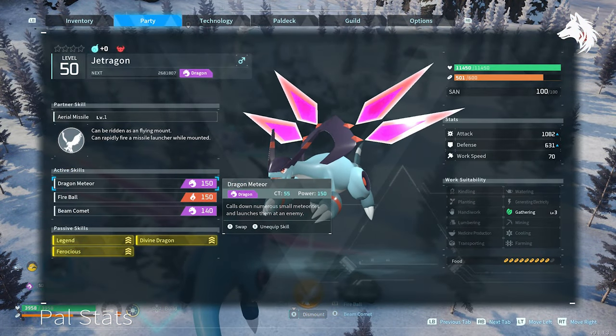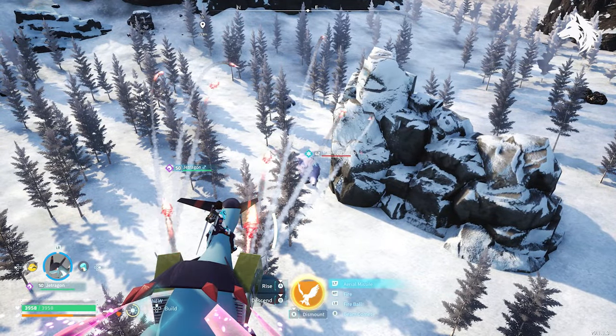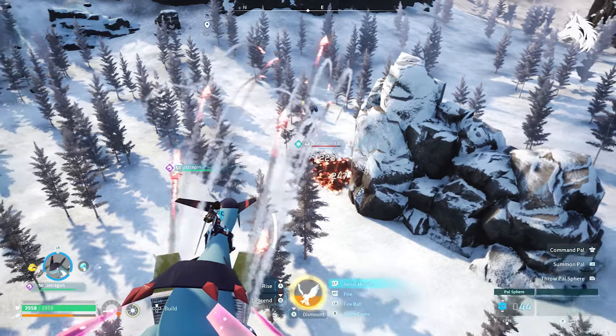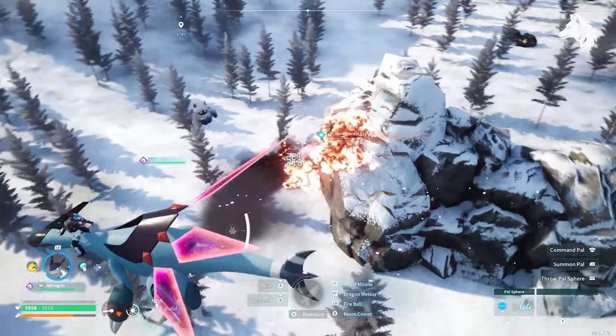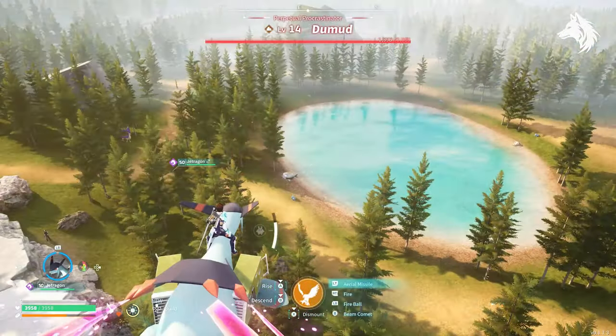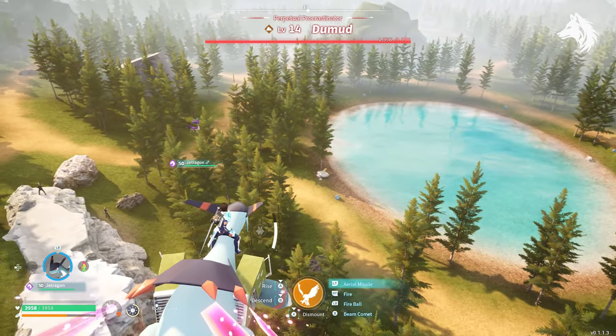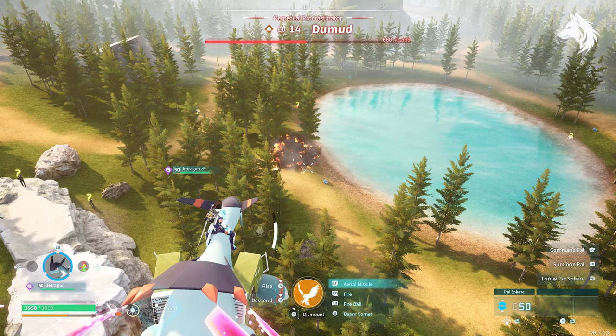Lastly, Jetwagon's Aerial Missile Launcher: you can't get and use this pal until level 50, but when you do, his partner skill is the strongest in the game — a missile launcher you fire while riding him that deals big damage to your enemies. On top of this, he's a naturally powerful pal, one of the strongest in the game before you even improve his skills, and of course he's the fastest mount as well. The Aerial Missile Launcher is just the bonus on top of that.